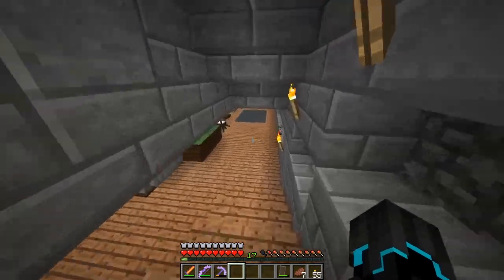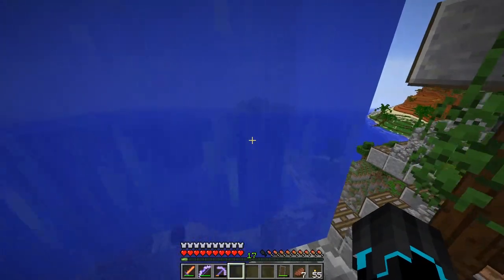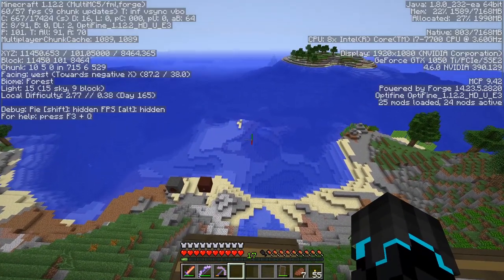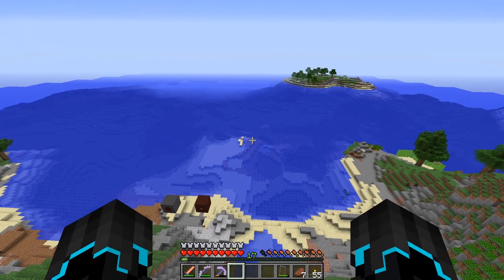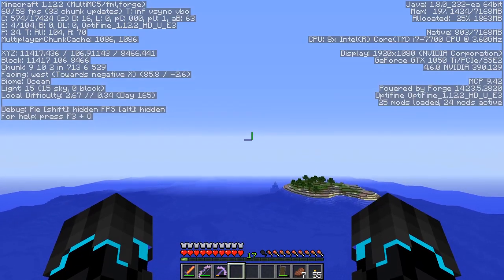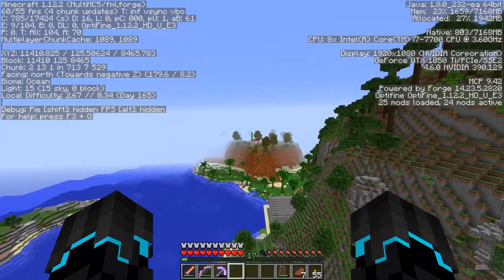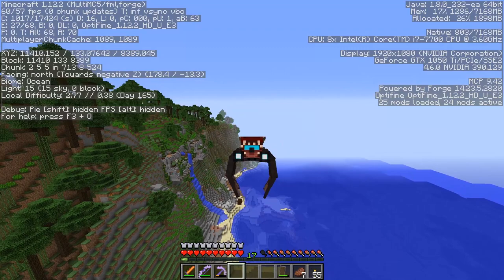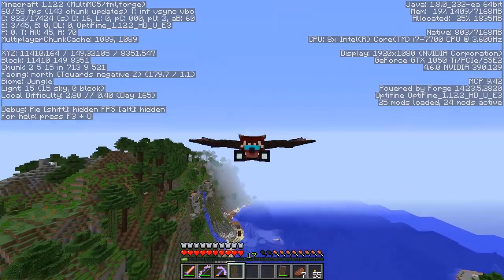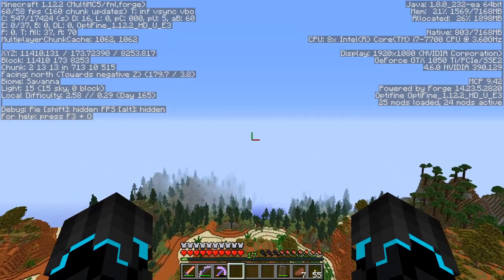Let's head out. This one is at about 1200 x 1200 — the X is pretty much already here, we just need to go 1000 blocks north. That way — there we go. I'll see you in a thousand blocks. I'll be right back. Oh dear, this is gonna be a challenge.